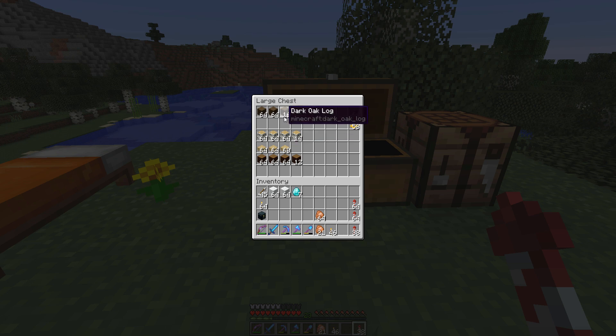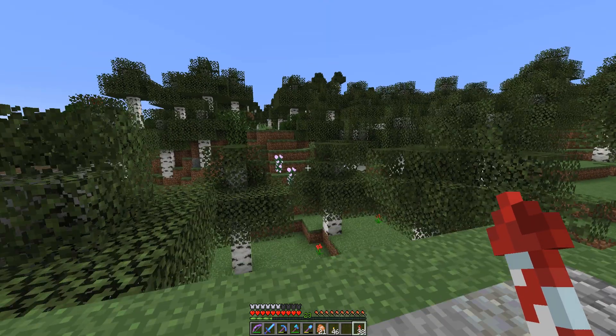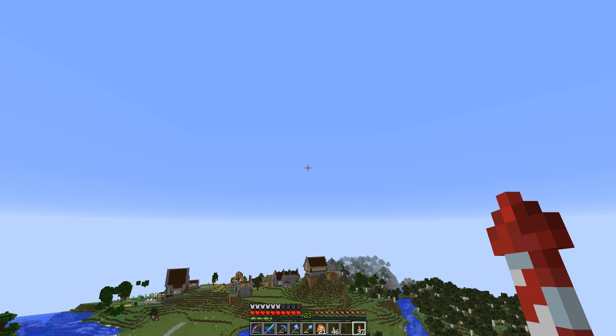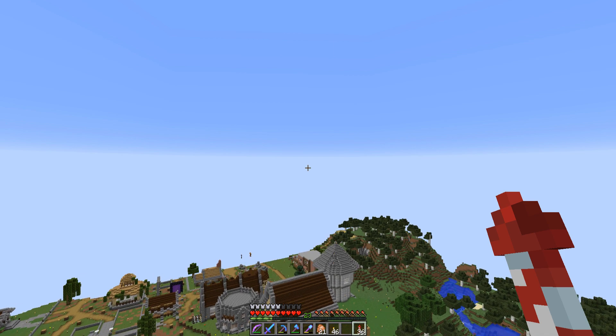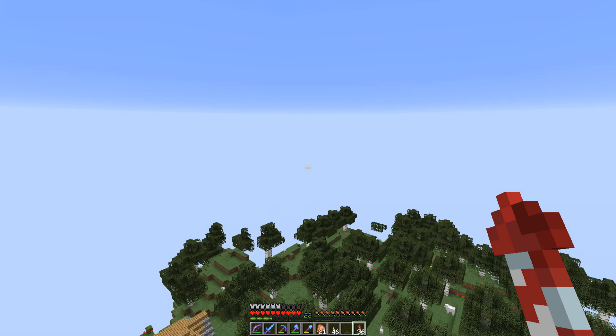I've also got some glowstone for lighting and some carpet to go over that. We also need some brown carpet for the roof to make sure everything I build isn't spawnable. We need to go and get some cocoa beans to dye that wool, so let's fly over to main street and take advantage of somebody's cocoa bean shop — I'm going to need at least a couple of stacks.